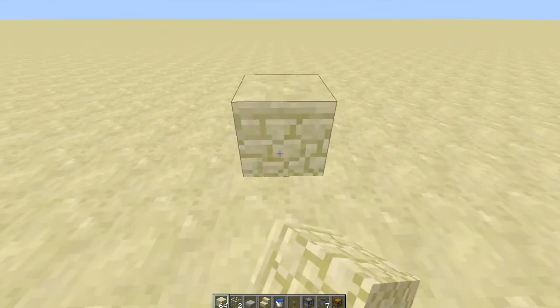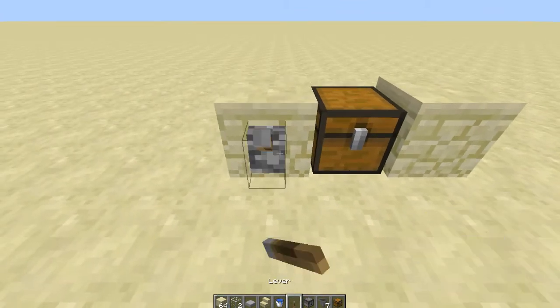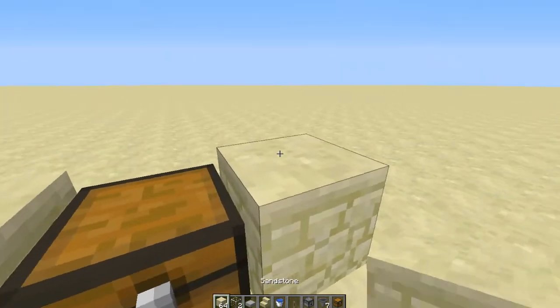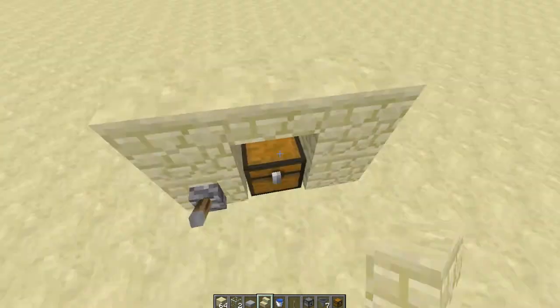To start things off, place down your chest with two blocks on either side of it. On the left one place your lever, and then place two more blocks right there and there, with an upside down stair right there.